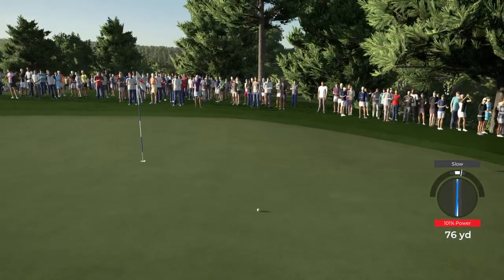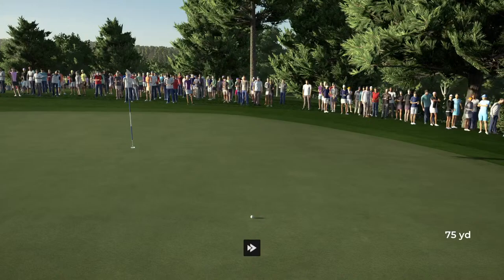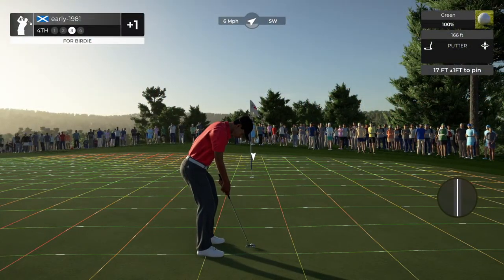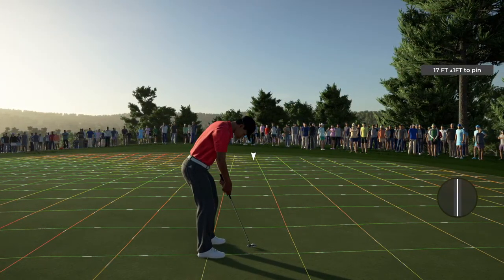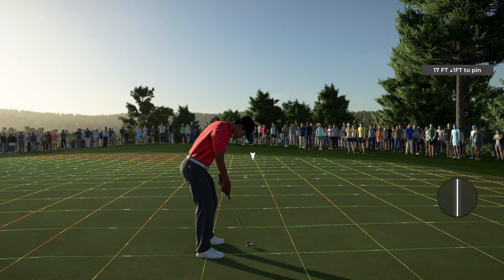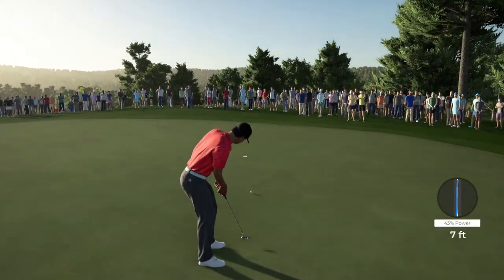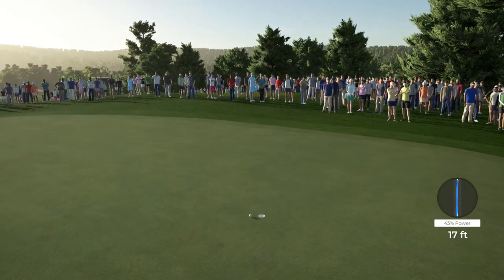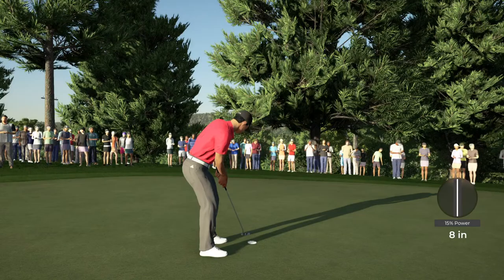Get up, get up — that should stay. It's going to be a difficult putt. It just stayed. This is a really difficult golf course, guys. It'll be interesting to see if it's playing as difficult as this in real life. So 17 feet, up one foot. It's a better putt line — surely that has the legs. It does have the legs; it just turns off at the end again. It's another putt that burns the edge.